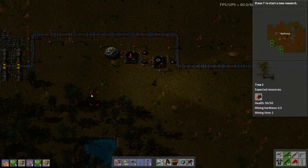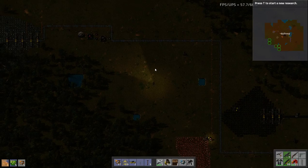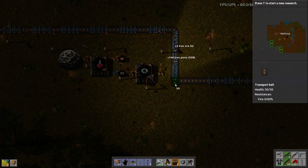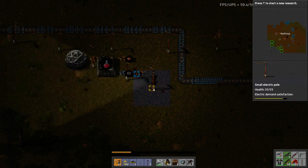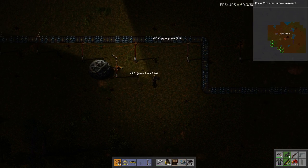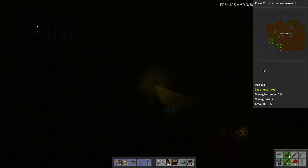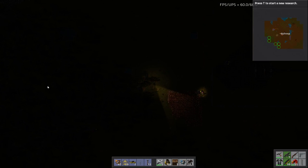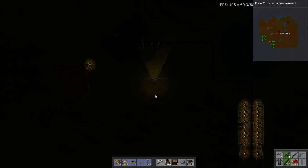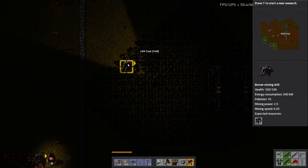I came up here to grab iron and remembered it's not up here anymore. Now that we don't have iron up here, it doesn't make sense to leave this up here — because if I want gears I have to run all the way up here. Not worth it. So we're going to tear it down. No longer need you, you're outdated. Now the only thing we need to come up here for is to extend the iron mine. I'll run stone and copper down here and get everything over in this area so I don't need to do these long treks.